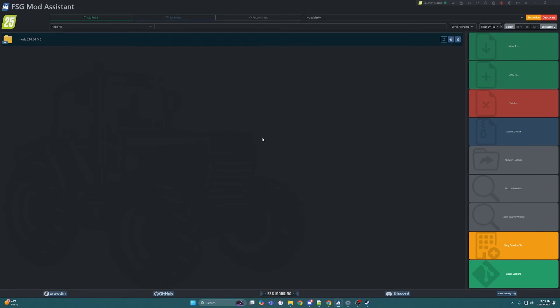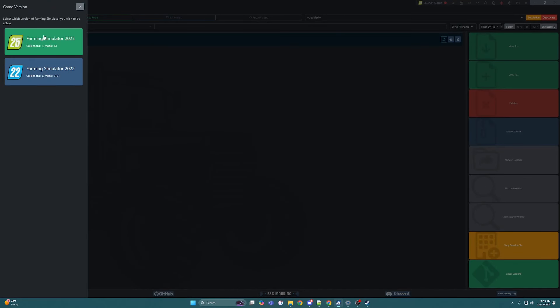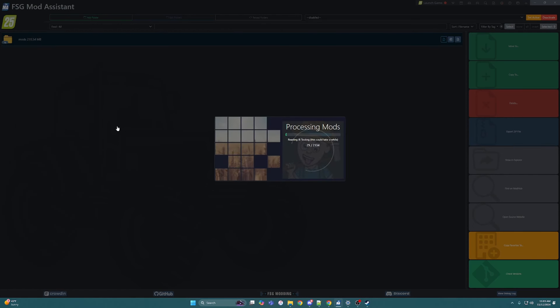The very nice part about the Mod Assistant — if you guys do not have an option, click on your FS22 up here. You see how I have my game in here — I can click on either game that I want to control. That is really nice, you just click on one to switch. I forgot the X button does not work.